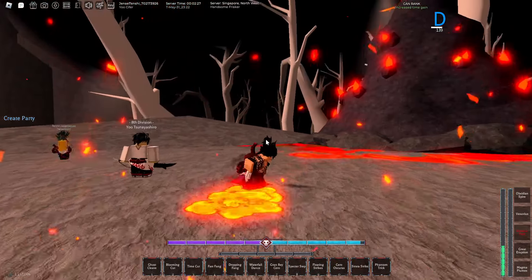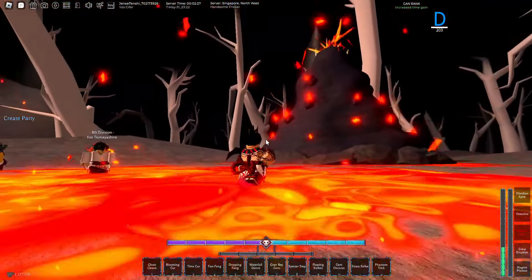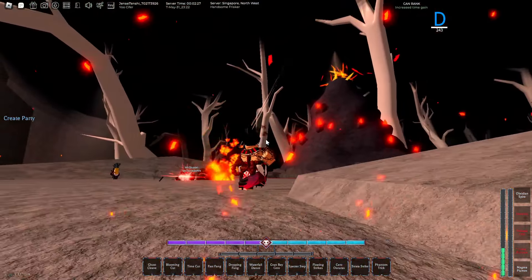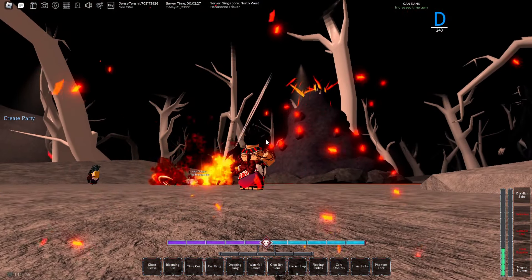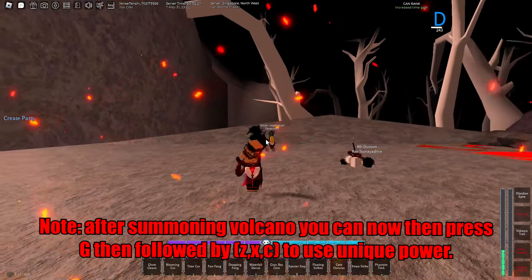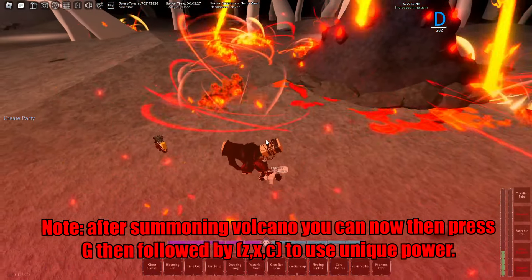This is how the G move looks like. You have to use it again once you pop up the volcano. Press G — there you go — and then X. Boom boom boom! Yo, what is this? Oh my god, that is nice! How about G again? G and C — there you go — Erupt! Oh my god, this is nice!